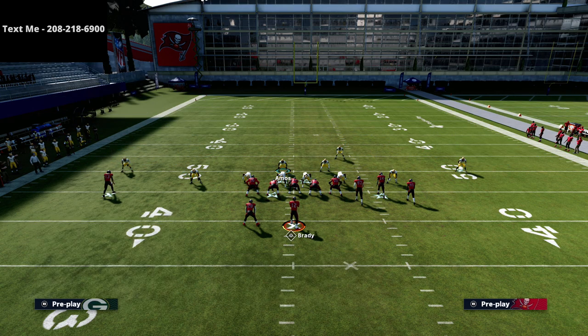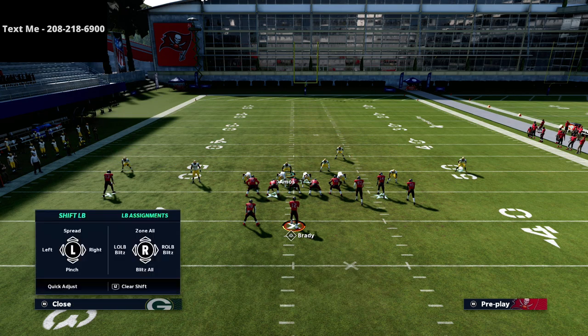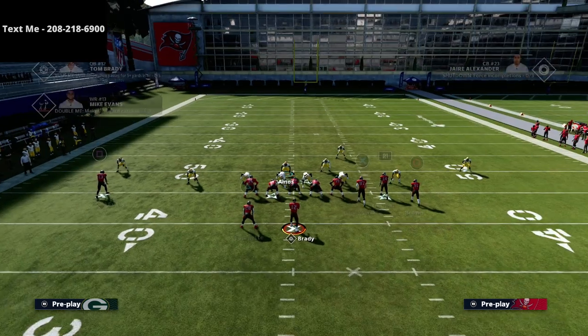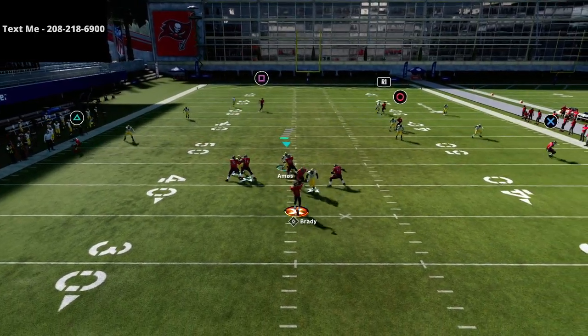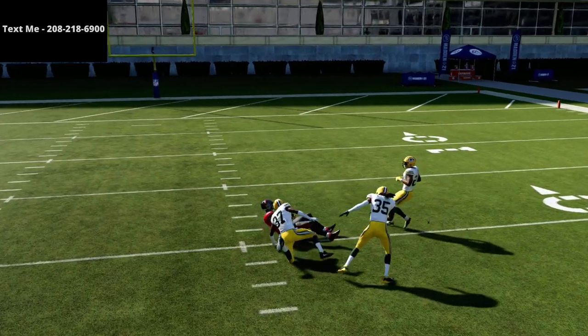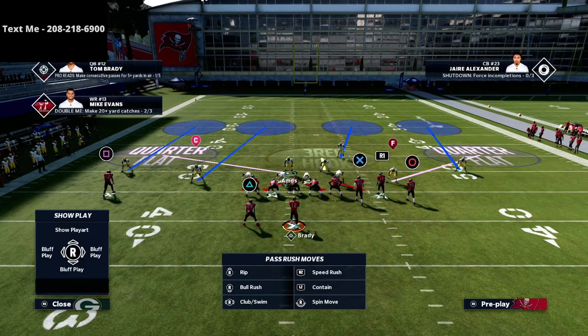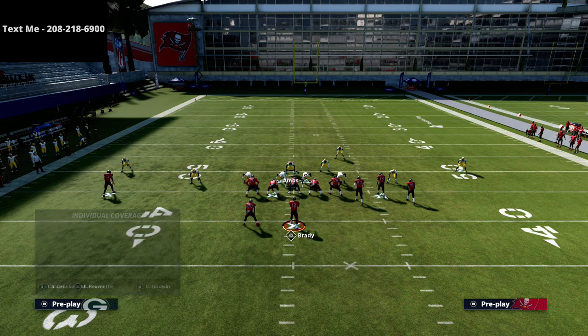Another option is to run the show blitz look but put the backside safety into a purple zone, shade your coverage down, and make your adjustment. You'll create a deep half on that square corner while everything on the right side stays the same — vertical hook, mink coverage. The biggest thing to watch out for with this variant is that skinny post, because you no longer have the inside quarter to defend it. Alternatively, if you don't want to use a 30-yard cloud flat, you can simply man coverage the square receiver to take away tight end crossers.